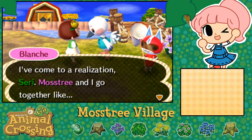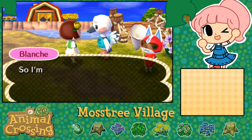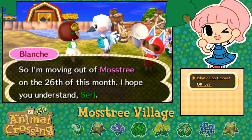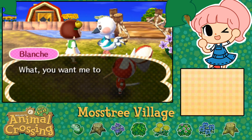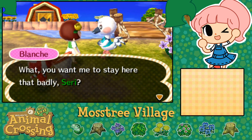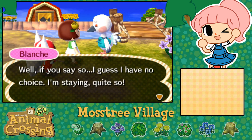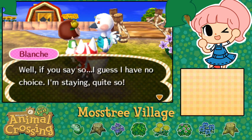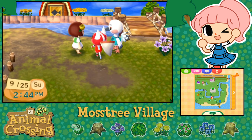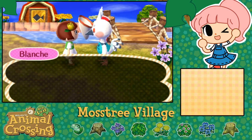Blanche says: 'I've come to a realization, Siri. Moss Tree and I go together like bubble tea and potato salad - and they don't go well together at all. So I'm moving out of Moss Tree on the 26th of this month.' No, Blanche, don't move! She asked if I want her to stay that badly, and I said yes - of all the villagers, I want Blanche to stay here. She replied: 'Well, if you say so, I guess I have no choice. I'm staying.' Yay, Blanche! I am trying to bond with my friend here - I'm so glad you're staying.